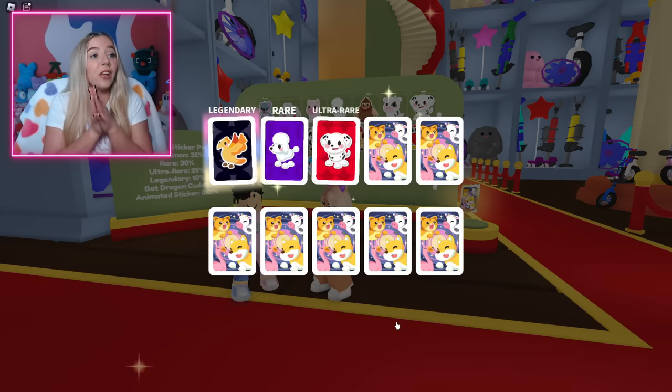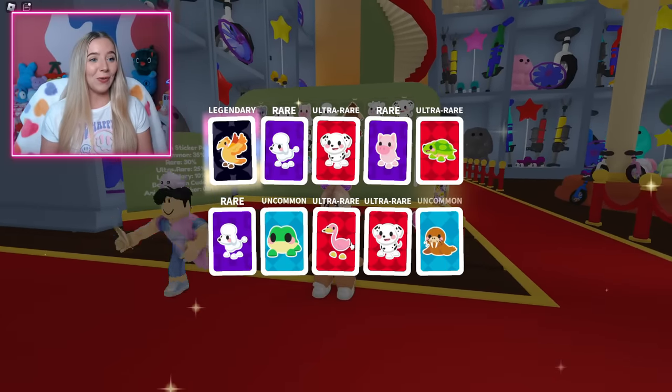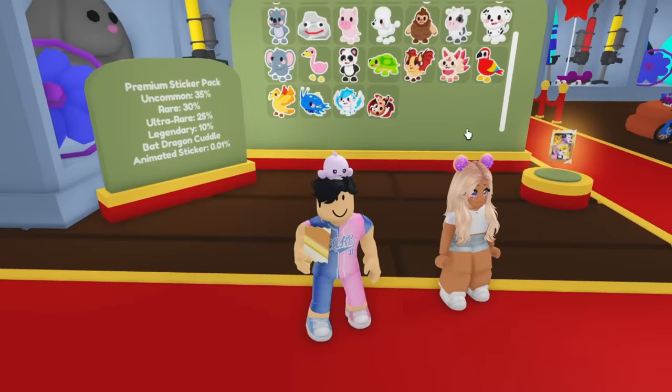My first legendary — wait, what did you get? I got a legendary phoenix. Oh my god, that looks so cool. And then just a bunch of other stuff — I got some dalmatians. They're pretty cute. That's amazing, I love the dalmatians.